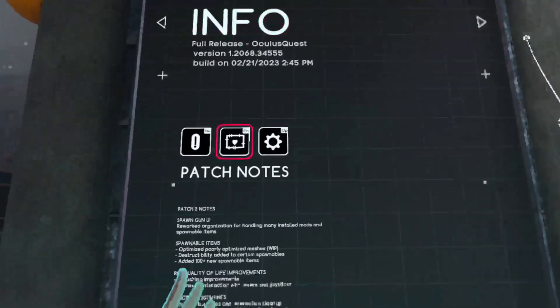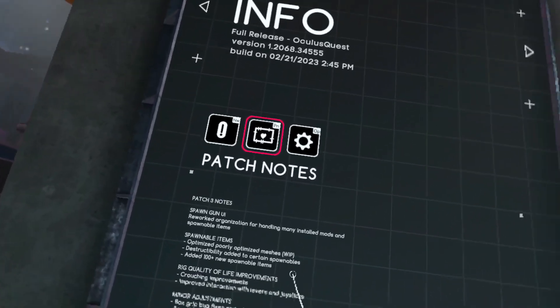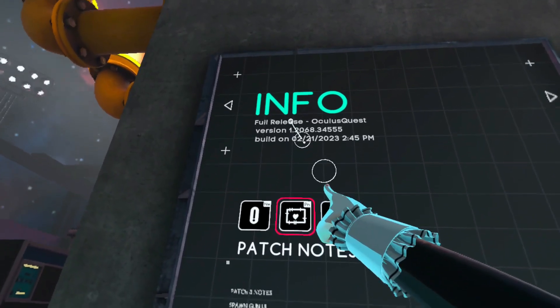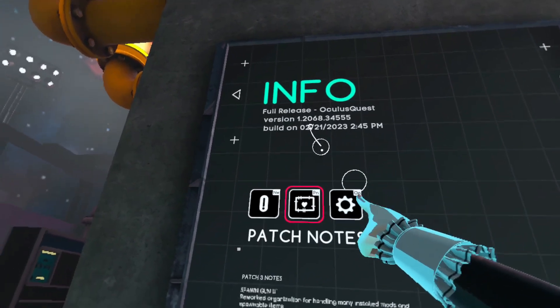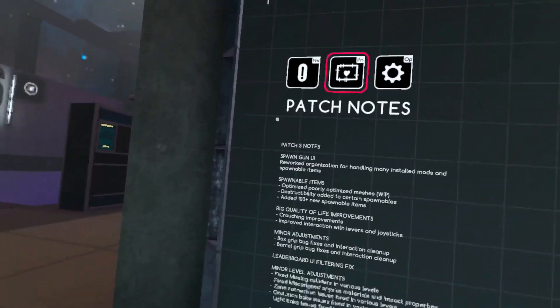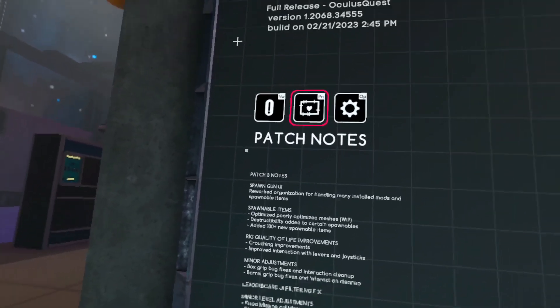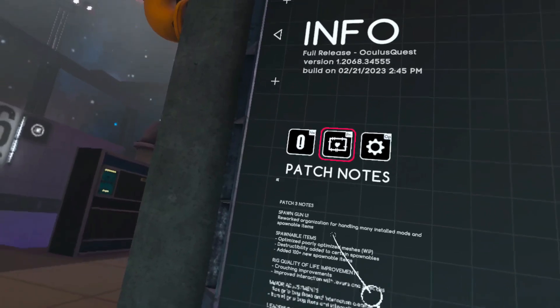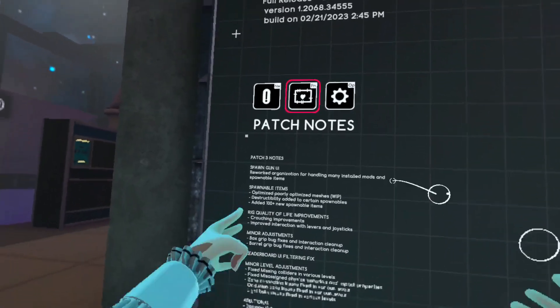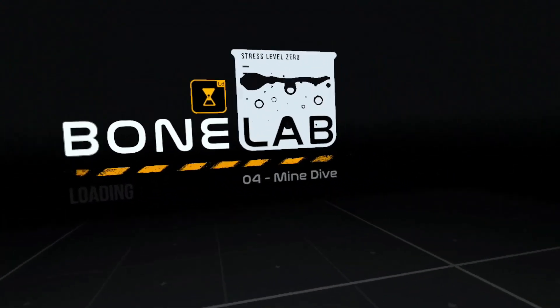More secrets to share here in Bonelab — little cool details and stuff like that. We're on the full release Oculus Quest version, and these are the current patch notes. If it says anything other than this, it's probably going to be inaccurate for you because the game has updated since then. These are the most recent patch notes and the version I'm on.